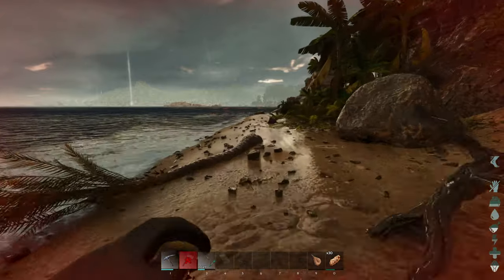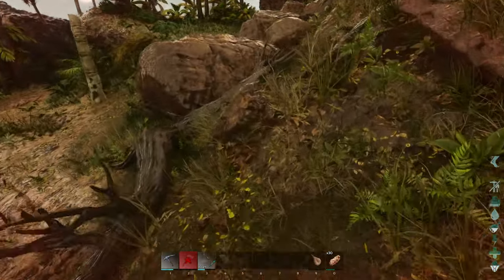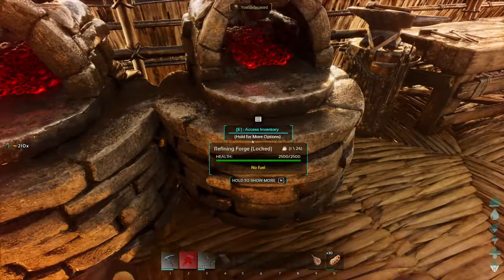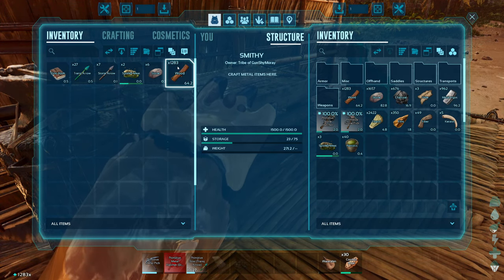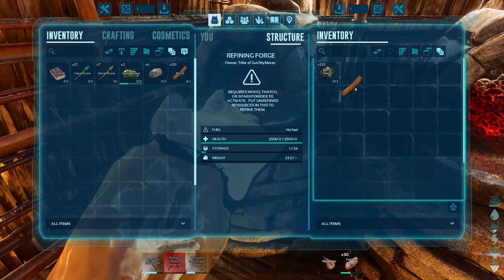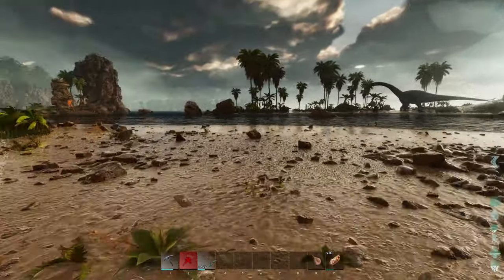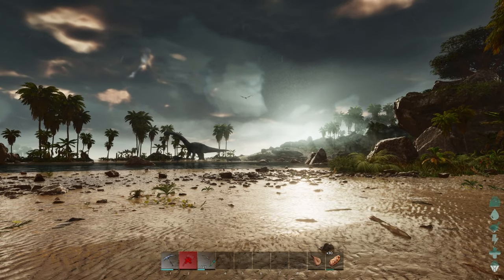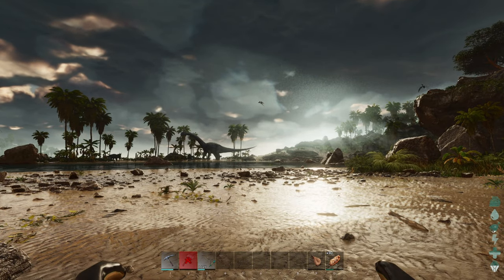We're just gonna leave Herbivore Island because I do not plan on building here anymore. I think what I'm gonna do is move over to the Red Obelisk area and find a nice spot over by Red Ob. We're on the raft - giving the forges the metal. They still have some left over from the last run. I could technically go tame up another Anky, but my main goal for today was to actually head out. That's why I felt like the last episode was boring - it was literally just the entire episode of me taming up one Anky. I think this is gonna be our end of the stay at Herbivore Island - we're gonna head back over towards Red Obelisk, back towards where we spawned.